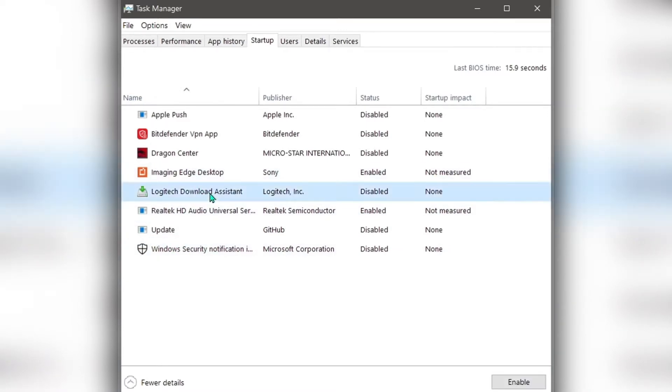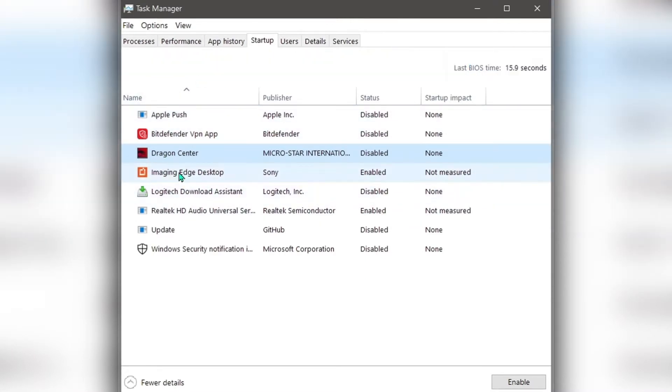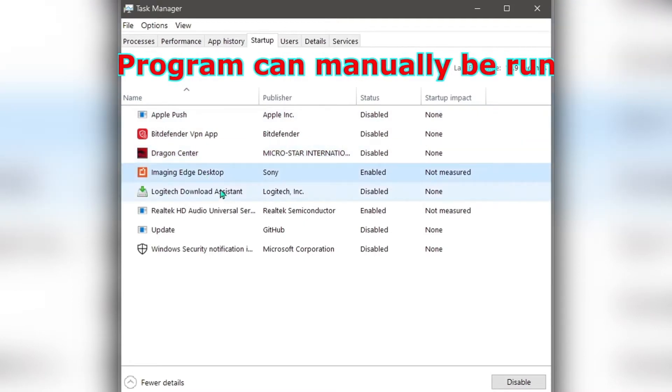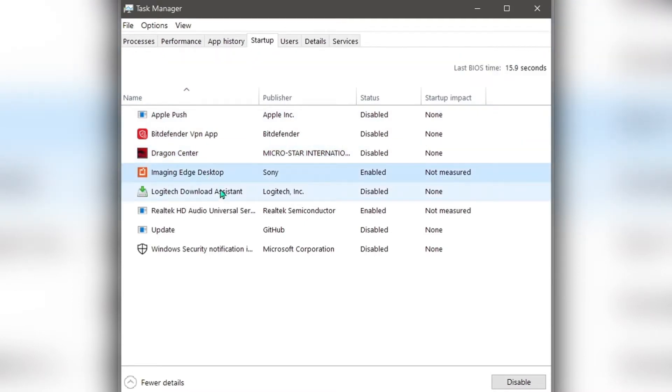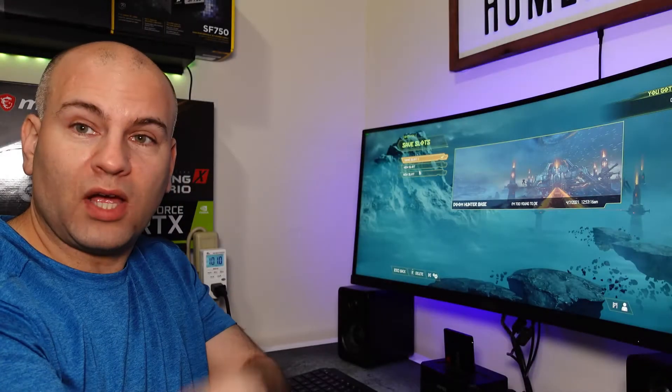Logitech Download Assistance — technically I don't need that, I already have it disabled. And MSI, that's the Dragon Center for my motherboard. If I want my motherboard settings to start up with my computer, I'd leave that starting up. But if you have nothing that you want starting up with your computer — no specific settings — disable it. Do I need Image Edge Desktop for my Sony camera running at startup? No, I can disable that. Of course you want to keep your audio drivers starting with your computer normally.